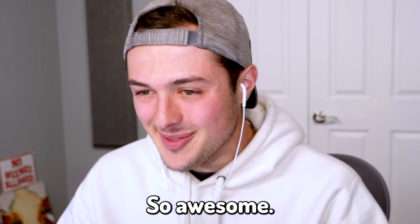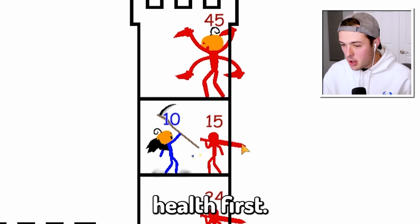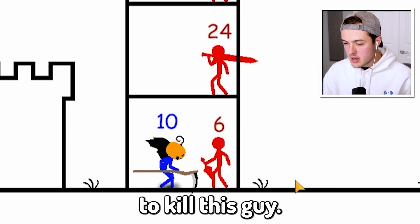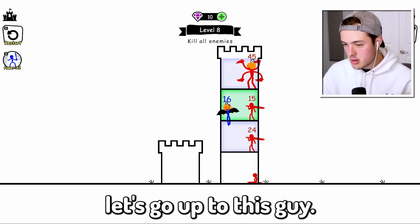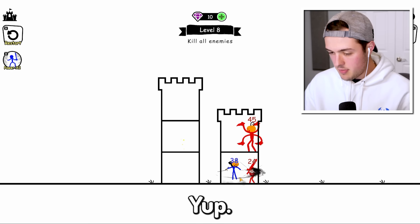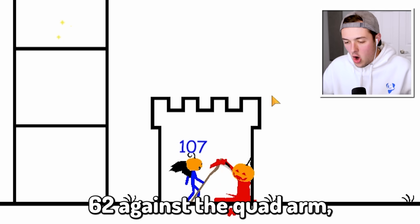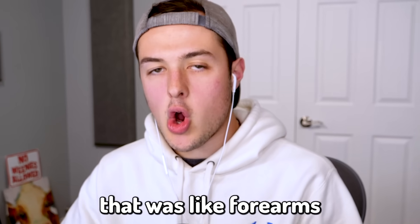That was amazing, that was so awesome. This game is a lot better than I thought it would be. Okay, we need the five health first, then we should probably go down here to kill this guy. Let's go up to this guy — we got an upgrade. We have 62 against the quad-armed pumpkin man. That was like four arms from Ben 10 if he had a pumpkin for a head.